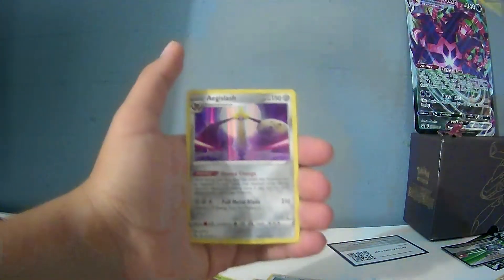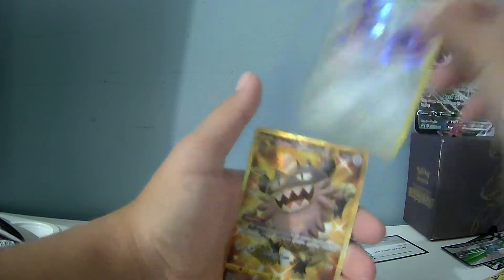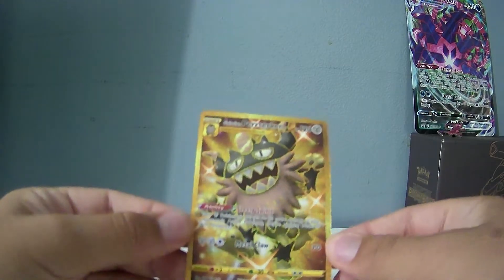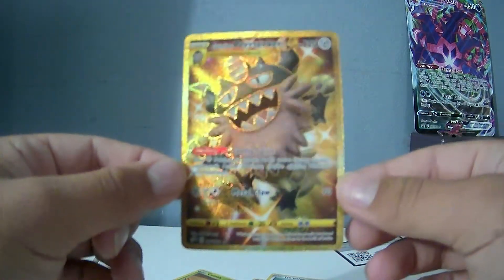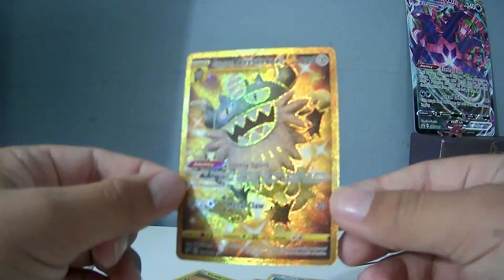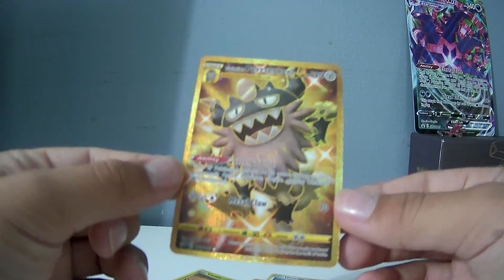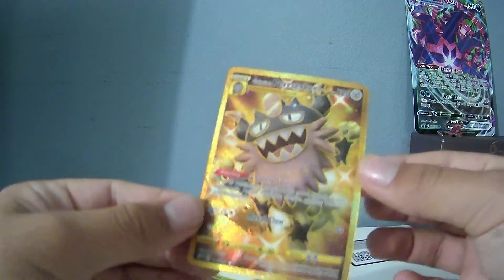So we pulled a nice holo Rillaboom, a nice Aegislash — which evolves into two blades — and then a Golden Galarian Perserker. I think. I'll probably look at it and find out, but this looks beautiful. Maybe I should get this PSA graded — it's probably not going to be PSA 10, but I don't have the money to PSA really. This is a nice card after all, though, so I'm going to have to sleeve that later.